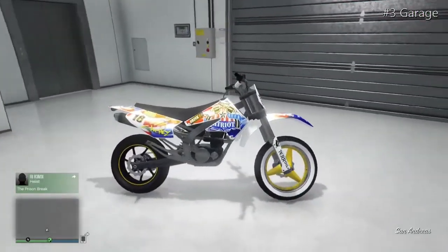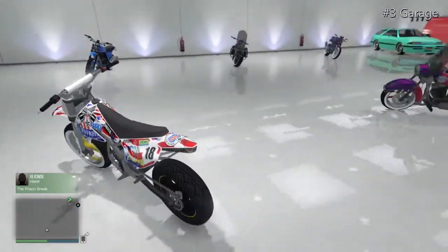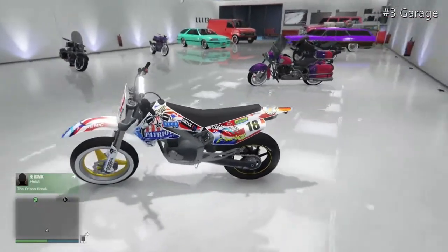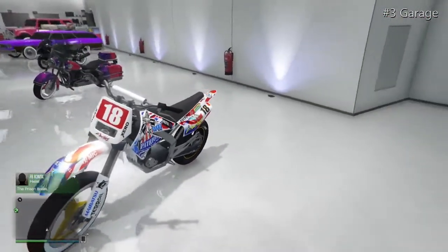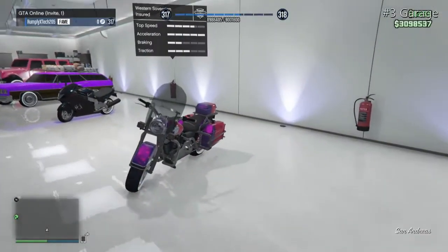Moving on to the Sanchez, which has some odd wheels and a yellow colour over the livery. It's a really unusual bike to have, but I've got it here for you guys for video purposes.